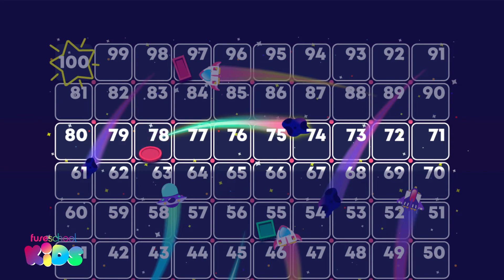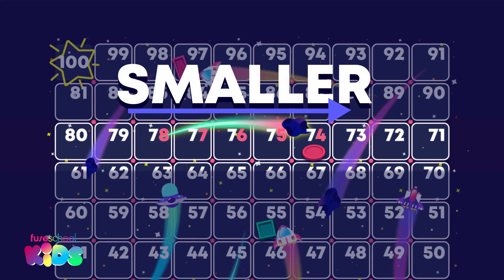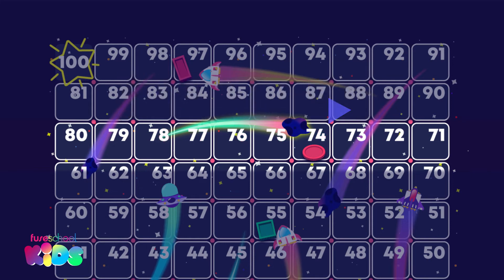Oh no! I landed on a meteor. Now I need to move my counter backwards. We start by counting the number that comes before 79 — count back with me: 78, 77, 76, 75, 74. What changed each time as we counted backwards? Did you see that the ones got smaller? When counting backwards in ones, we count one less each time.